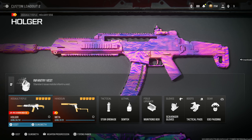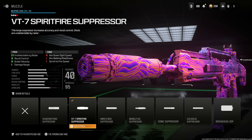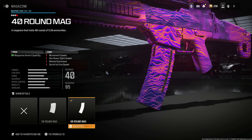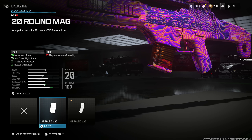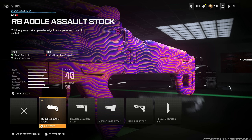The last weapon is the Holger 556 — honestly the strongest assault rifle in the game. Start with the VT7 Spirit Fire Suppressor for being undetectable by radar, recoil control, bullet velocity, and damage range at the cost of aim down sight speed, aim walking speed, and sprint to fire speed. Put on the 5.56 NATO high grain rounds for bullet velocity and damage range at the cost of recoil control — not a big deal. 40 round mag is the optimal choice; 40 is all you can get. RB Addle Assault Stock for recoil control and gun kick control at the cost of aim down sight speed, which is not a big deal.